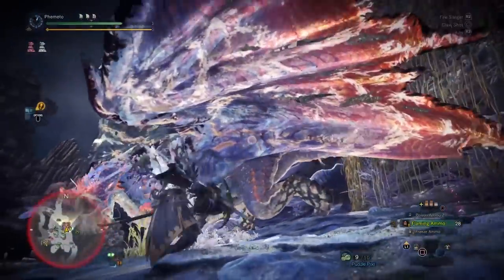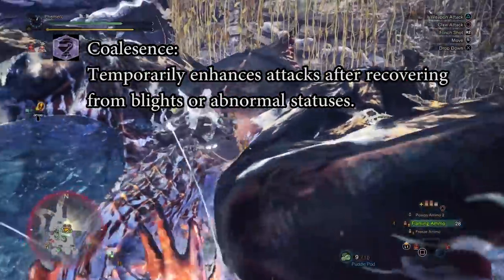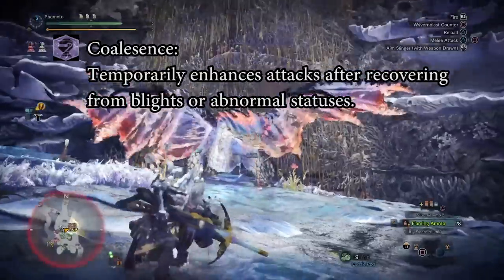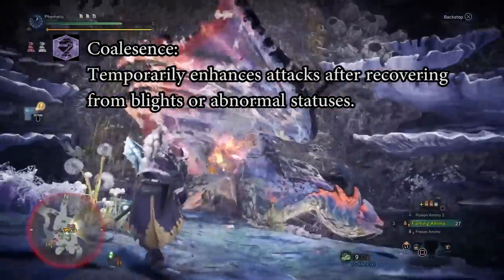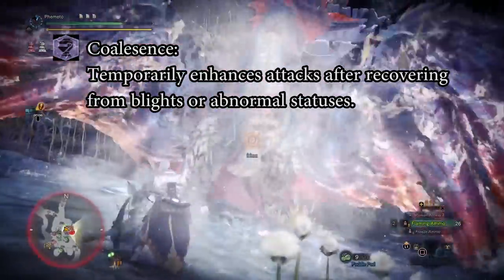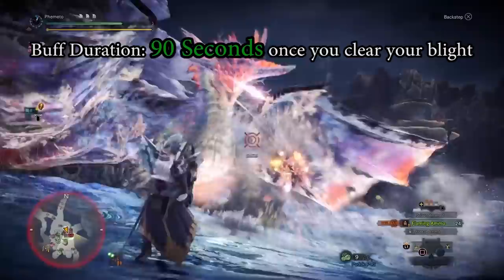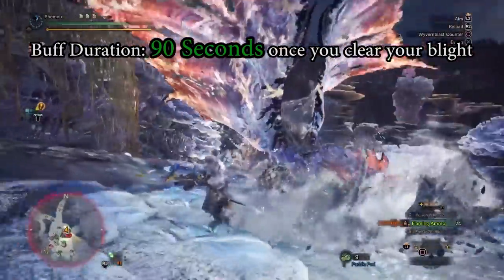Coalescence is a new skill in Iceborne that grants you a buff after clearing a blight. It could be any status really, except stun or bleed — fire blight, water blight, thunder blight, blast blight, poison — all that stuff. The buff grants you an amount of raw, element, and status for a whopping 90 seconds once you clear it.